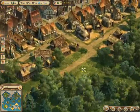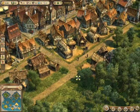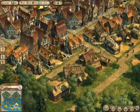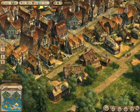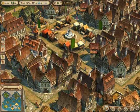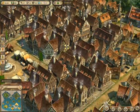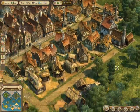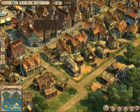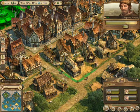You start out with just these peasant houses, which give you very little income — they just work jobs and stuff. Then they upgrade to citizen houses, then patrician houses, and after that to the noblemen. I haven't reached the noblemen stage yet, so I'm stuck with just the patricians, the citizens, and the peasants.